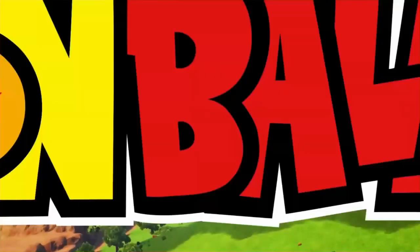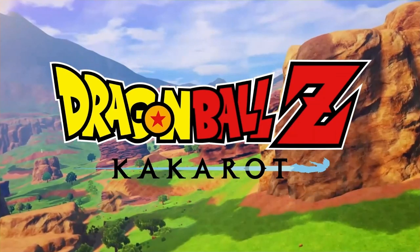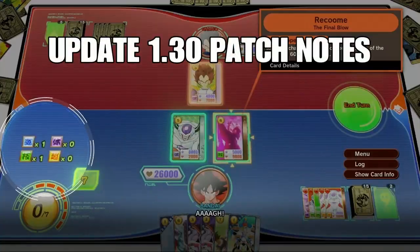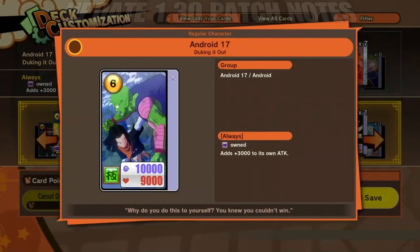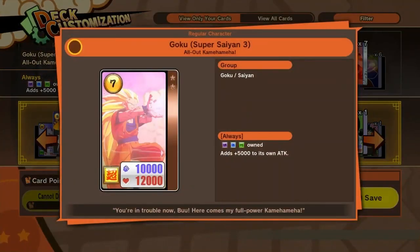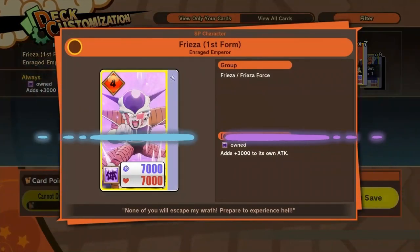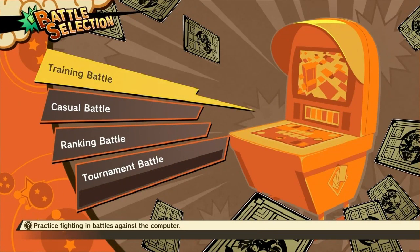Hey, what's up everybody? Welcome back to Carpo Gaming in another Dragon Ball Z Kakarot video. In this episode of Dragon Ball Z, we bring you actually the update — Update 1.30. These are the patch notes. As always, I'll be leaving a link down below if you want to check out these lovely patch notes yourself. But ladies and gentlemen, let's get started.